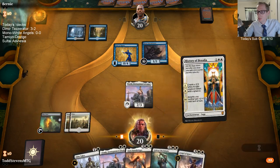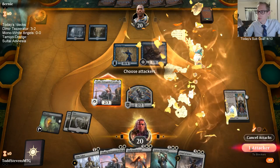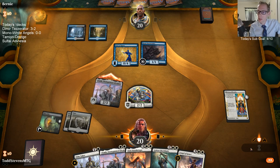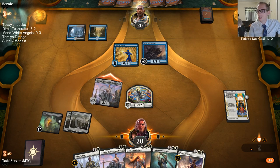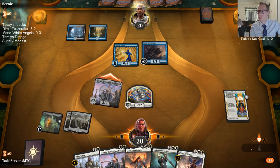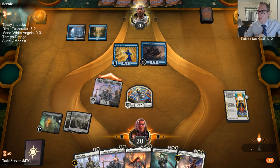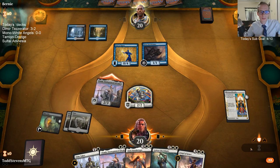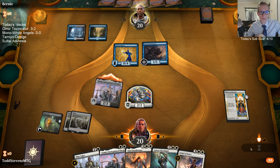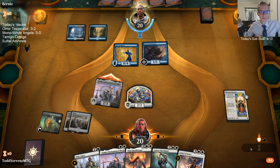Both History of Benalia and Gideon are good here. We'll lead with History. Gideon matches up better against Wall of Runes for that one turn, but getting History out early is also great — Gideon ticking up toward the minus six while History advances toward the third chapter.